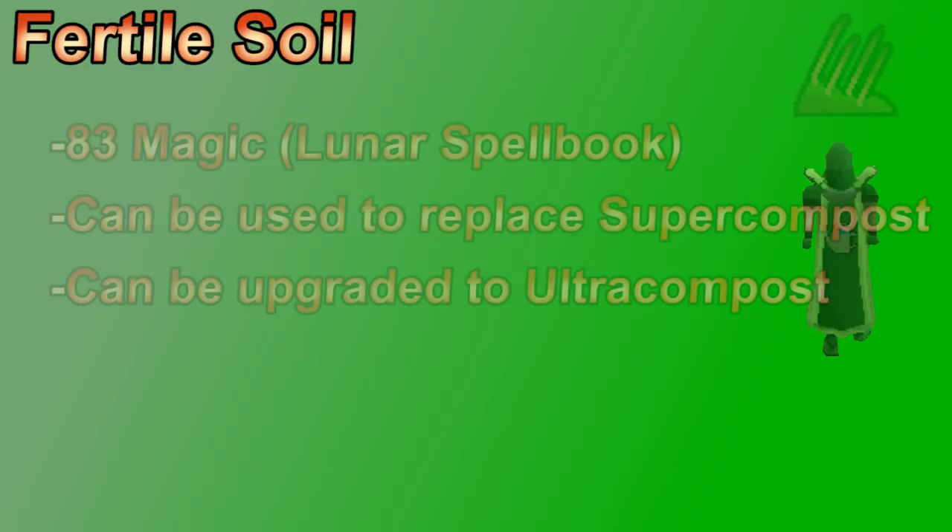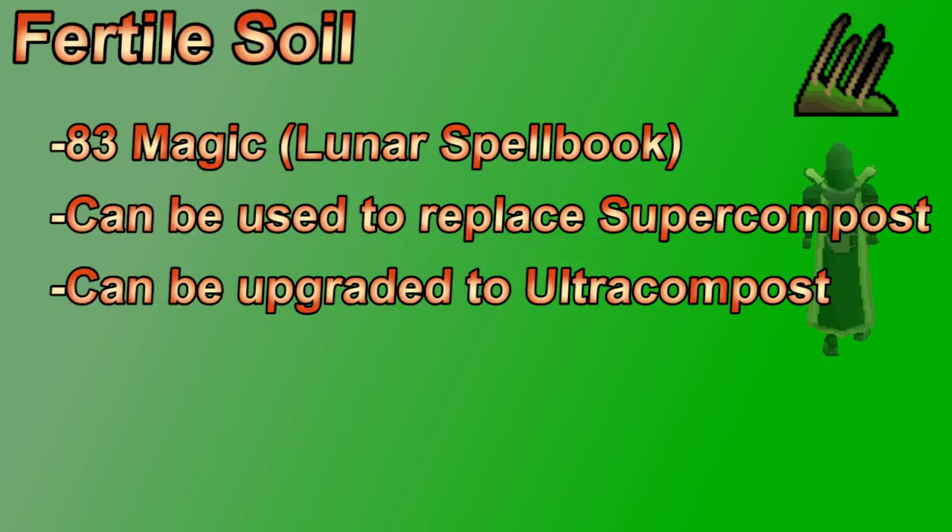The fertile soil spell is the same as using super compost on a patch, which is especially convenient for ironmen who want to stop making compost. If you do a little volcanic mine, you can unlock the ash-covered tome. Reading the tome lets you bring volcanic ash, and for two ash per patch, you can use fertile soil as ultra compost instead of super compost.